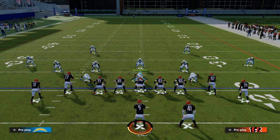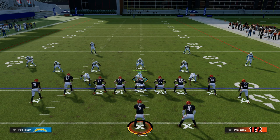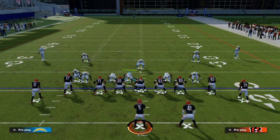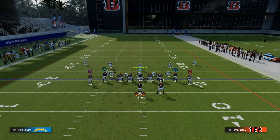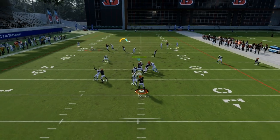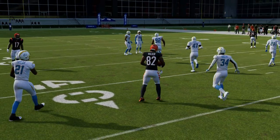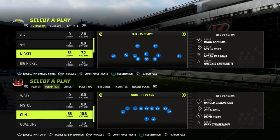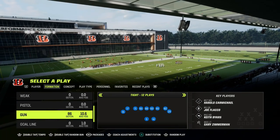There is a new route combo that a lot of people like to run out of tight. This is why, if you're going to run this defense, it's really important to make sure your safeties have mid-zone knockout. When you press them or manually walk them down, if they don't have mid-zone knockout, basically you're okay with giving up that concept all day long. But if you sub those guys out and put somebody in there that can actually knock it down because they have mid-zone knockout, it will make this defense significantly better.